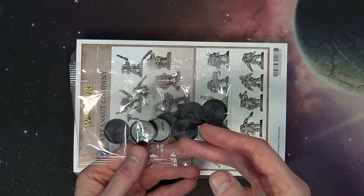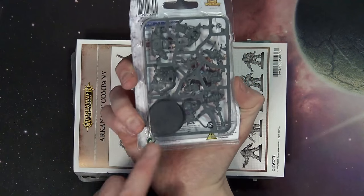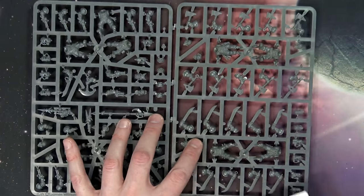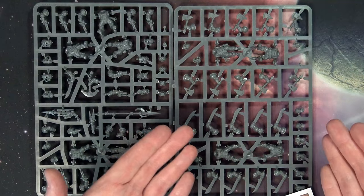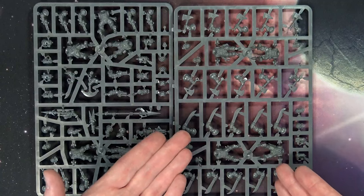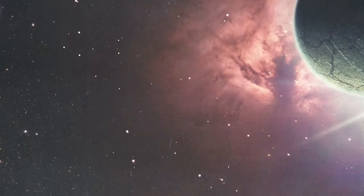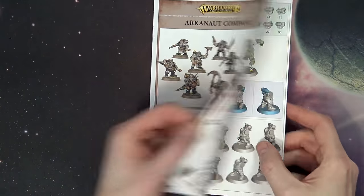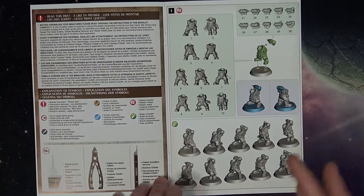You can see there are 25-millimeter bases here — not the big 32s — but the special character does have a 32mm because his stance is a little wider. The jump troops with the little balloons on their back are also on 32s. It's a two-sprue kit with all the options you need, and we'll look at the instruction manual to see exactly how these guys go together and identify the components on the sprue.